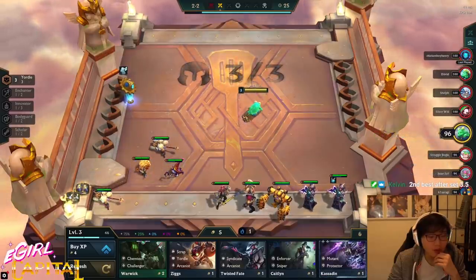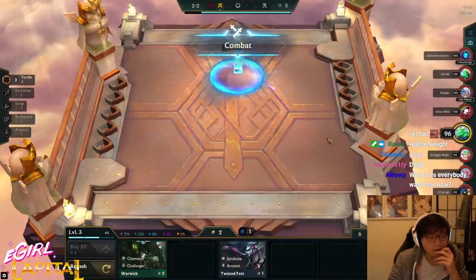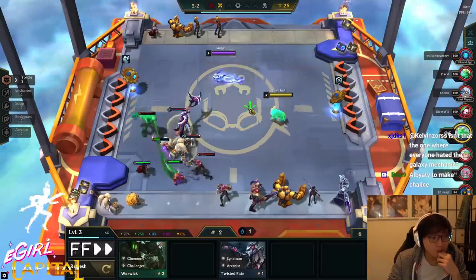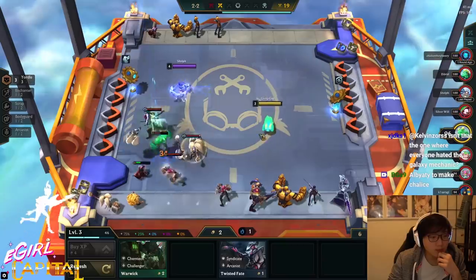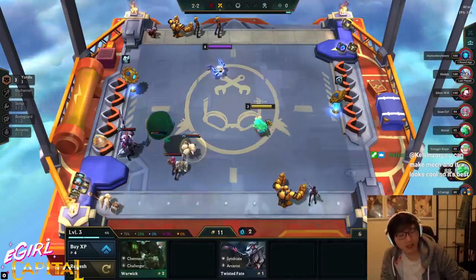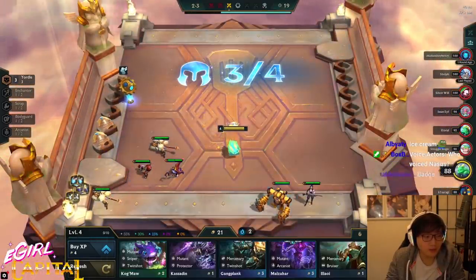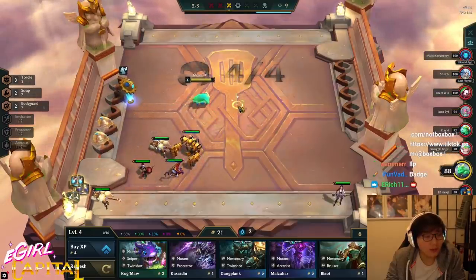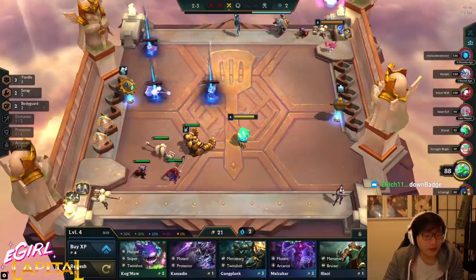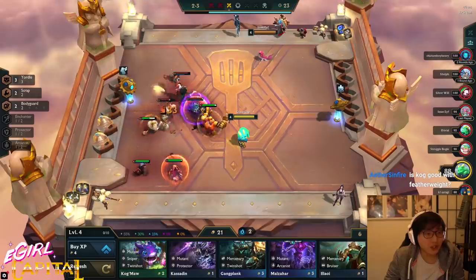I'm thinking — do I want to switch protector reroll? If I sell, I get one, two, three, four, five, six, seven, eight, nine — I can make econ. I'm gonna sell. I think protector reroll is bad; my items aren't very good for it either. I'm just gonna play regular yordles, but I'm gonna throw away every three-cost yordle and just play the one and two costs. We can play Tristana carry for now — give her the 30% attack speed boost. This featherweight should carry me through the early game and probably saves so much HP.